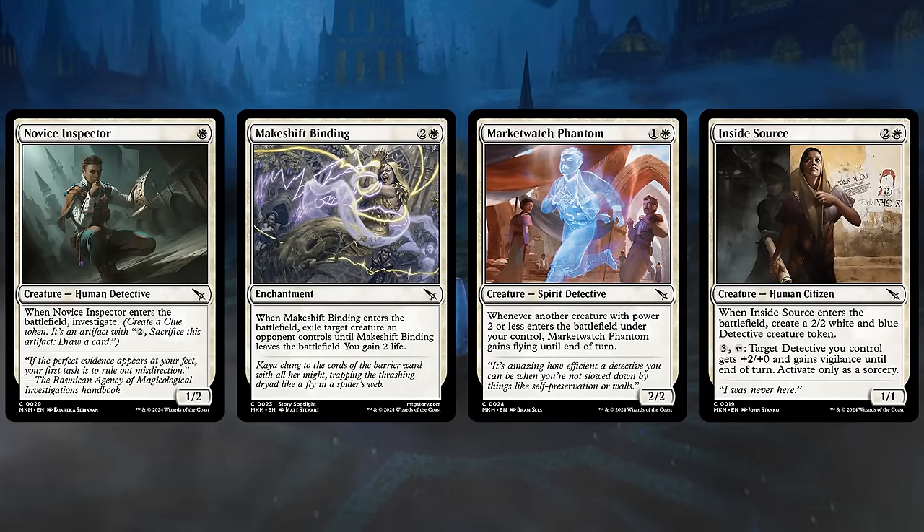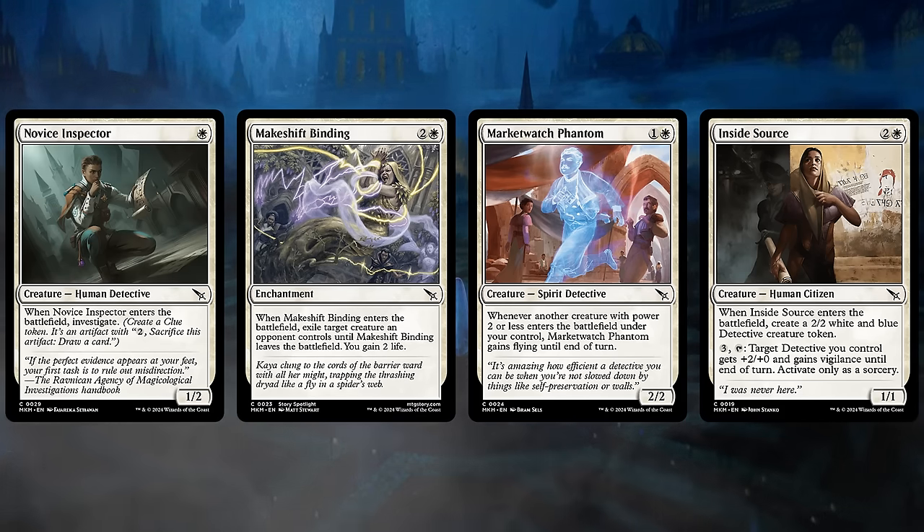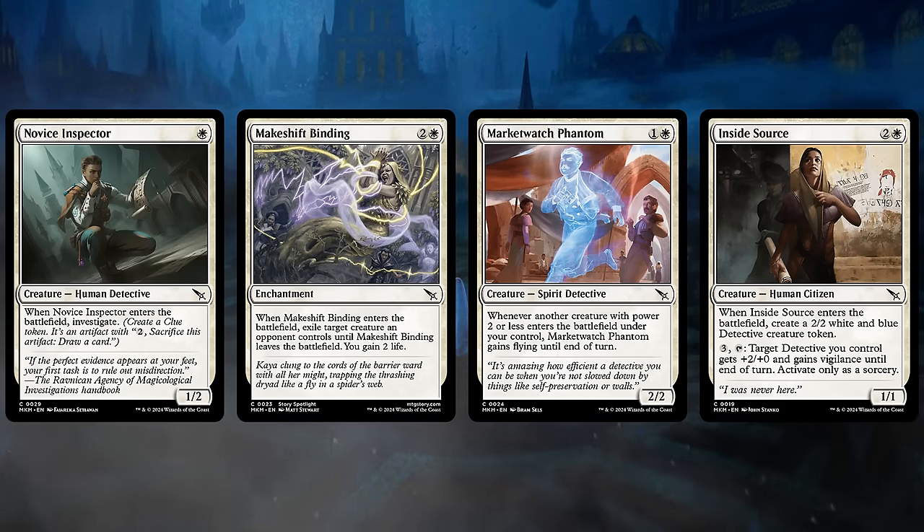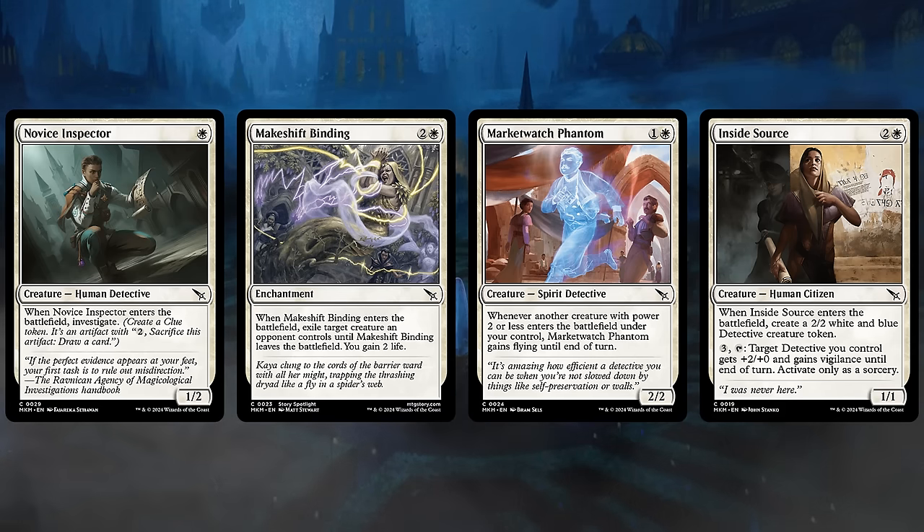In white, I'm a big fan of Novice Inspector. It may not look like much, but having the Detective creature type is super relevant. Getting a body in play early to enable the Battalion deck is also very important, and the Clue Token can later represent an extra card or enable various synergies — two permanents for one card is pretty much where we want to be. Makeshift Binding is one of the better removal spells at common, exiling a creature and gaining two life. Market Watch Phantom, a 2-mana 2-2, can often gain flying for some evasive damage. And Inside Source, perfect for any go-wide strategy, also makes a Detective.